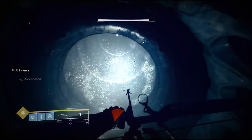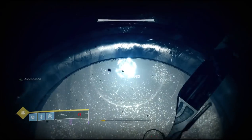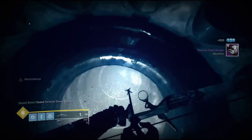There you go guys, you completed the Ascendant challenge. Now for the first egg — you can see the portal where you have to jump into right after you kill the boss. It's going to be right above your head. Now if you look way up above that, you're going to be able to find your first egg.